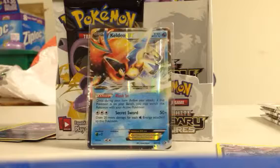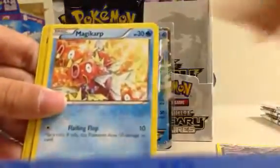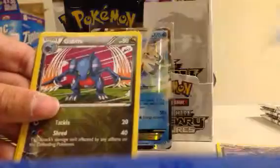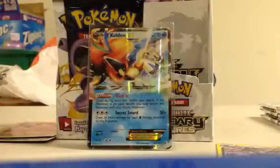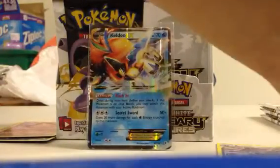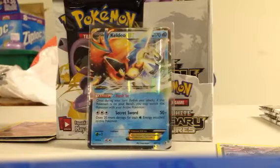Moving to the next pack. Gotharita, Altaria, Dino, Charmander, Magikarp, Timple, Reverse Gabite, Uniclus Rare, Stunfisk, and Elisa. Keep getting that pile disorganized — I think I've got like five more packs to go.